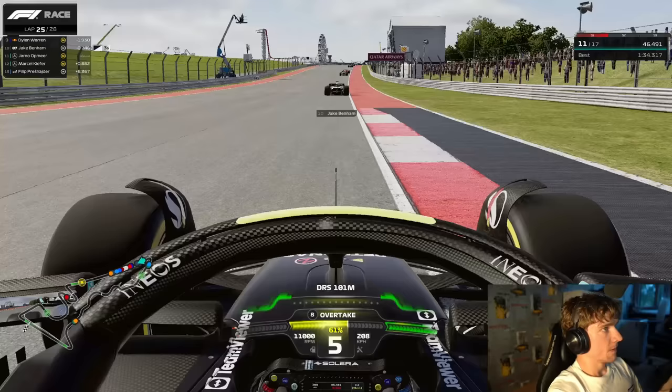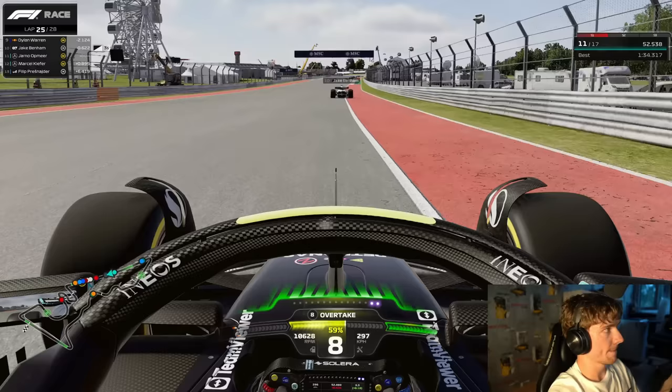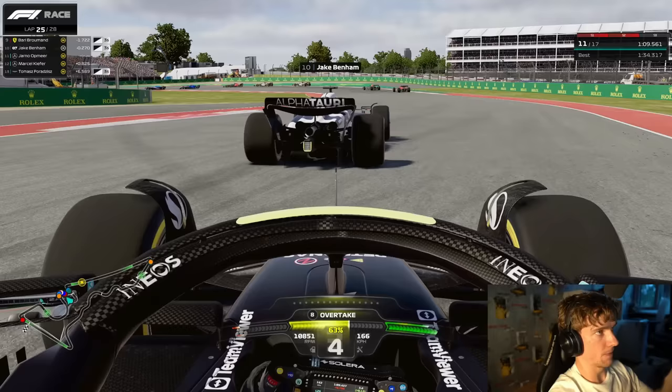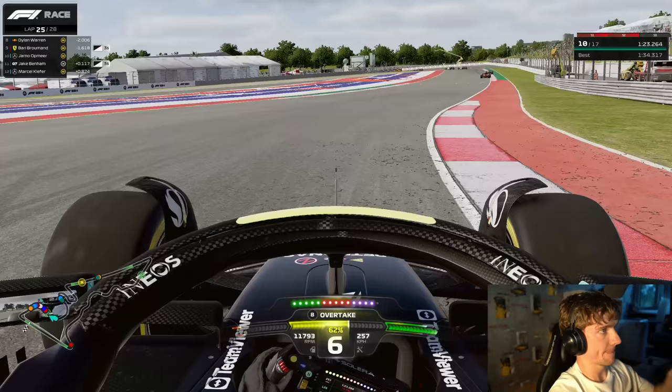We get DRS on Jake and go for the move - we're not quite close enough at first but the tire advantage is so incredibly big that Jake won't put up a fight because it would hurt his own race. Jake is also a teammate so I'm not going to make it too hard. Down the inside we go, but I go a bit wide because of the marbles on the inside and that costs us both a little bit of time - a bit unfortunate and a small mistake from my part. Now we're only P10 with three laps to go.